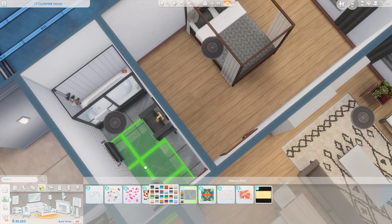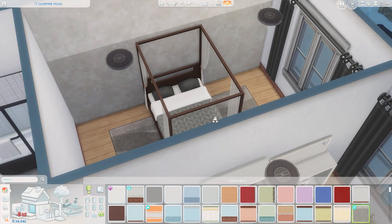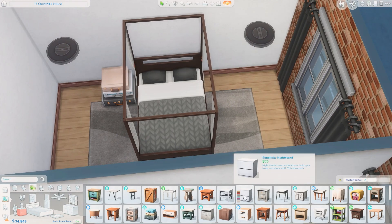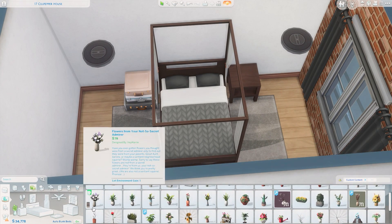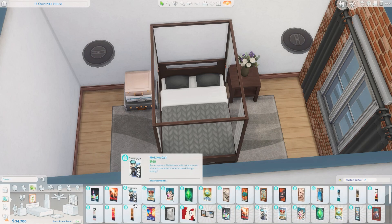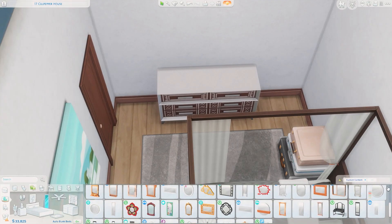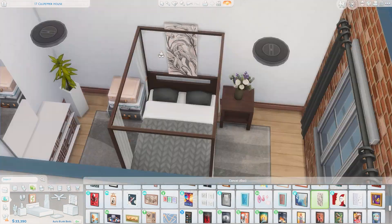Moving back into the bedroom — this four poster bed from City Living is stunning and I feel like it really fit the vibes of this apartment, which is kind of light and airy but also with some really dark prominent colors, and very modern. I'm getting some bedside tables, some luggage which I thought looked really nice, and a side table from City Living with some flowers. I did consider adding a clock, but the base game clock options are so tiny and pixelated — we just don't have very many good options for clocks in general. It would be nice to get additional options, but it's definitely not the top of my list.